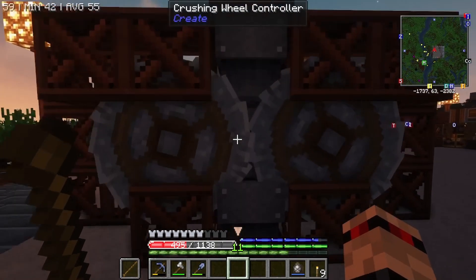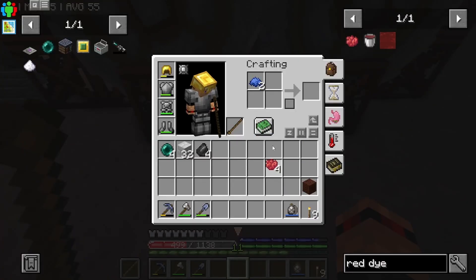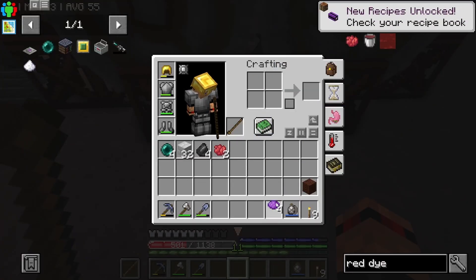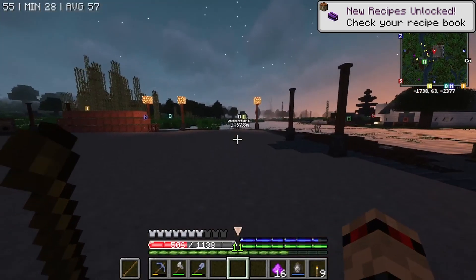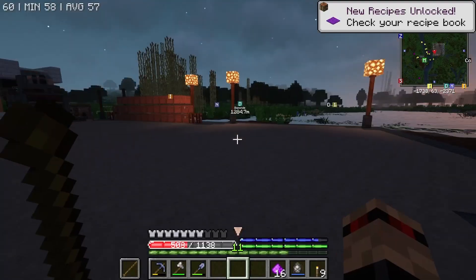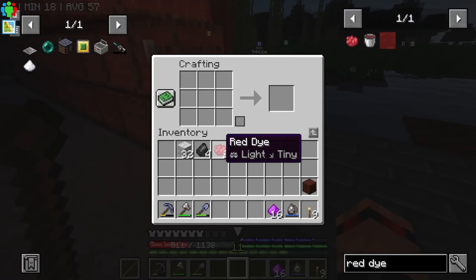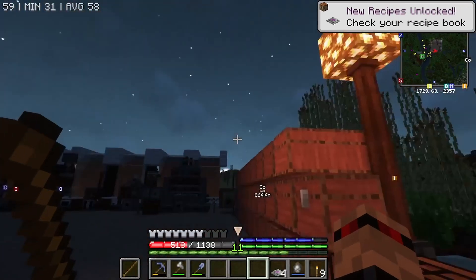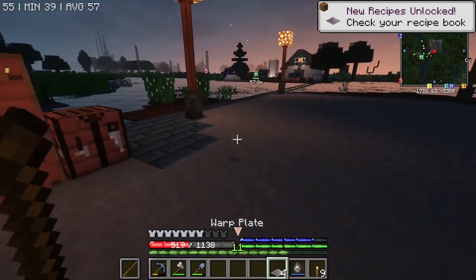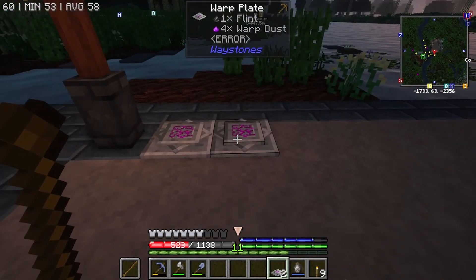I'm just crushing down some poppies to get some red dye, and that should give us all of the purple dye. Now we can make a bunch of warp dust. I do have a bunch of this marble brick on me because you need brick for this apparently. And I think if we just do this — warp plates. That's pretty cool.